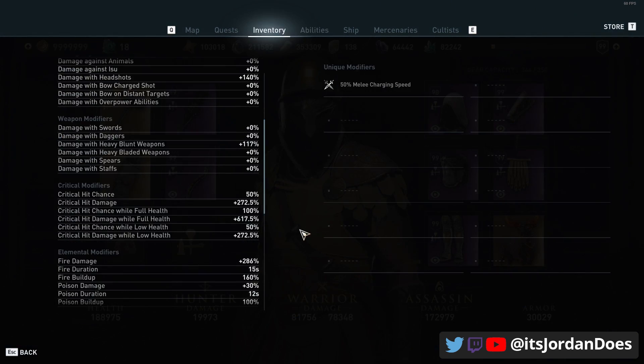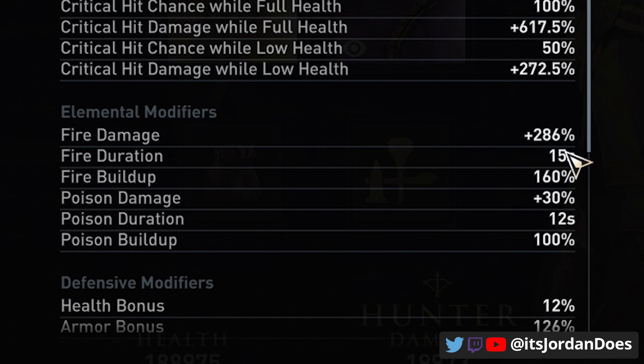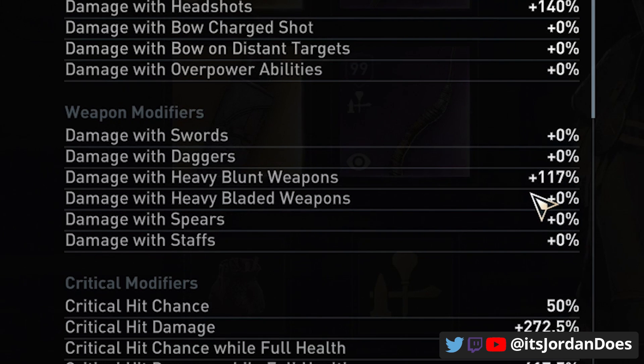For the stats, there's a link in the description and on a card in the video to the builds.ac website where you can view all the gear and stats on desktop or mobile. The primary focus: looking at the critical modifiers, we can hit 100% crit chance and deal 617% damage when critting, plus 286% fire damage on top of those crits, stacked with damage with heavy blunt weapons and warrior damage — dealing a significant chunk of damage.